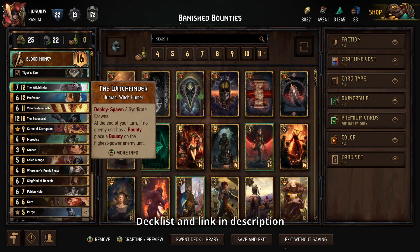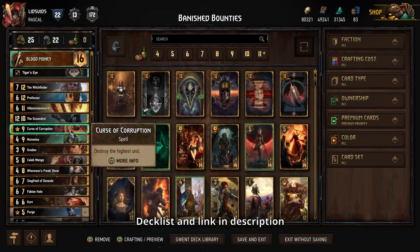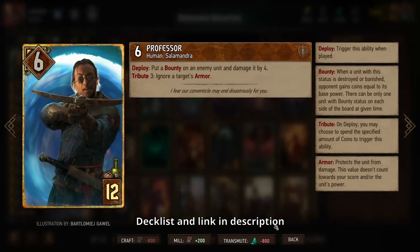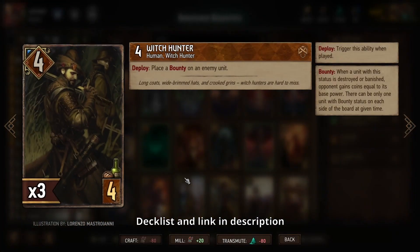We're going to try to have something that can set bounties and something that can deal damage to slash outright remove cards that have bounties in every round. For setting bounties we have Witchfinder, which is really good at doing that, and similarly Caleb is probably our next best card at setting bounties — particularly in long rounds — because they can both set multiple bounties. Then more along the one-time bounty route, Professor along with the Witch Hunters as well.